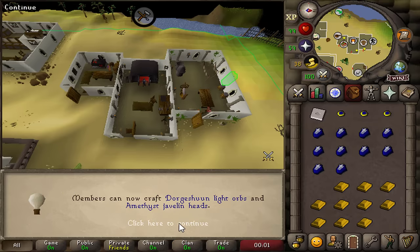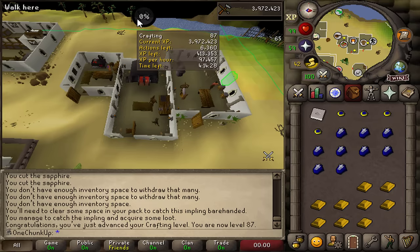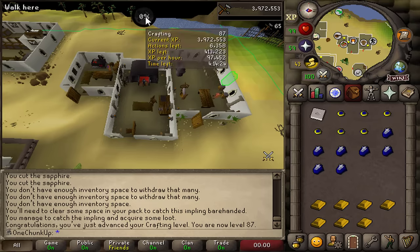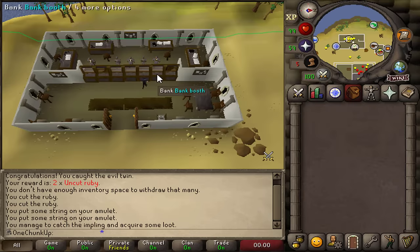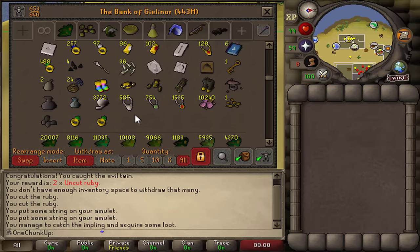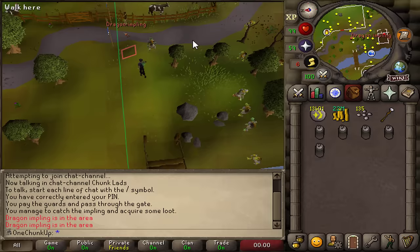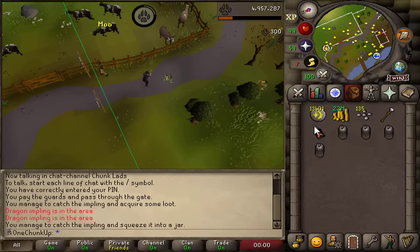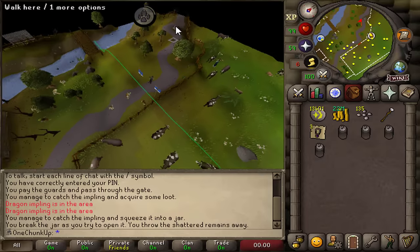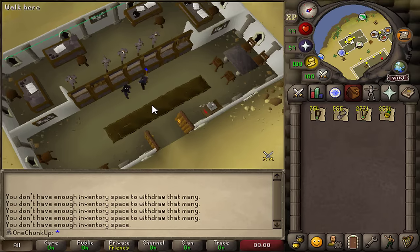87 crafting, very nice. Dorgesh-Kaan light orb and Amethyst javelin heads - going to make javelin heads later when I need that last bit of crafting XP. The light orbs I can't do yet until I get a glass blowing pipe, and unfortunately there are not many sources for those. So everything has been processed, not that much gold left, but I'm almost 88. And I'm also going to enchant the amulets right now, because that will look better in my bank and save some space. Look what I just found on a farm run - glory amulets. Everything has been enchanted, and that will save some time when I finally roll the dreaded runecrafting chunk, which is getting more and more likely as time goes by.